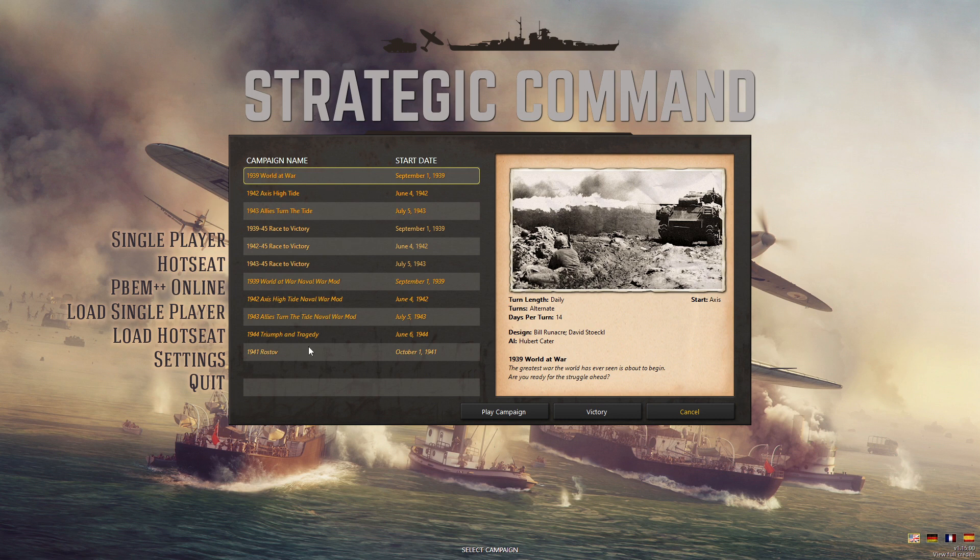There's a bunch of campaign scenarios we can pick from. We're going to pick just the default one — 1939 World at War — which starts with the invasion of Poland. The turns are 14 days each. The Axis goes first, then end turn — 14 days have passed — now it's the Allies' turn. Between both sides, about a month goes by every time you go through each pair of turns.